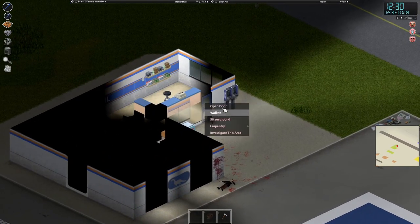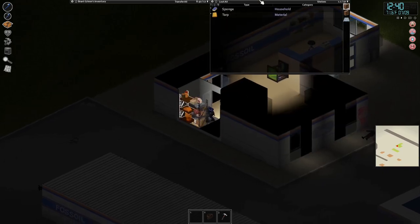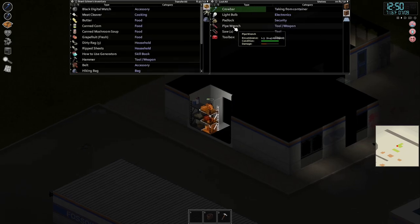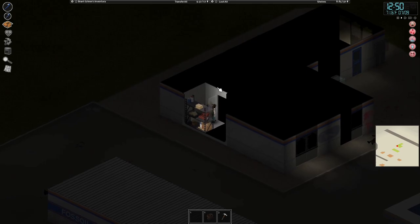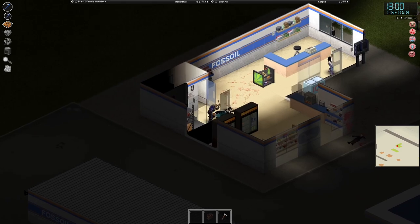Is there any gas or a gas can in here? Maybe not. I see zombies over there — get away from me! Oh, it shows items down there — I didn't see that. There's a padlock used to lock containers. Why am I getting so many crowbars? I'm gonna take another one just in case.